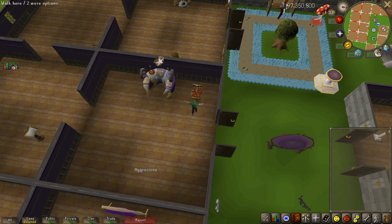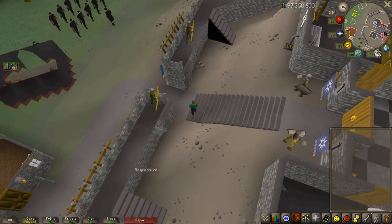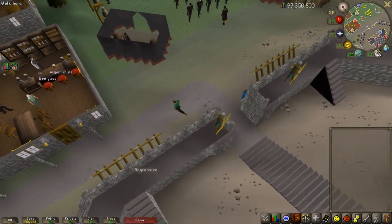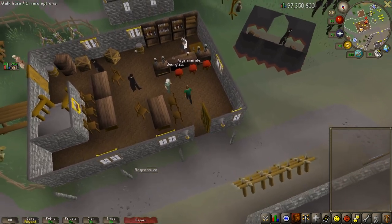Let's head over there. Once you're here, we're going to go into the bar, so head into the bar area and we'll climb down the trap door.